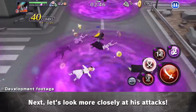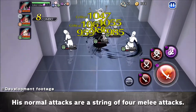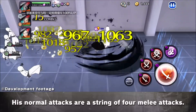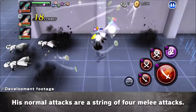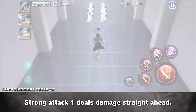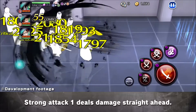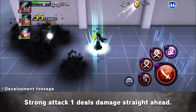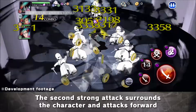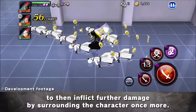Next, let's look more closely at his attacks. Here are the normal attacks. His normal attacks are a string of 4 melee attacks. Now for the strong attacks. Strong Attack 1 deals damage straight ahead. The second strong attack surrounds the character and attacks forward, then inflicts further damage by surrounding the character once more.